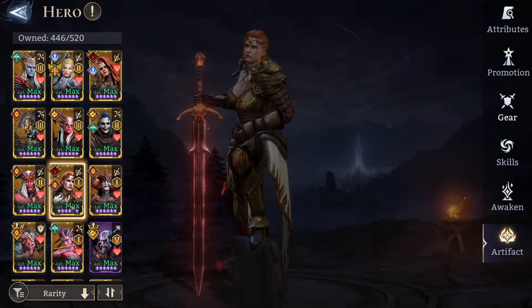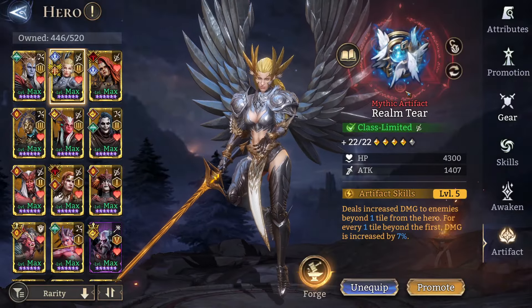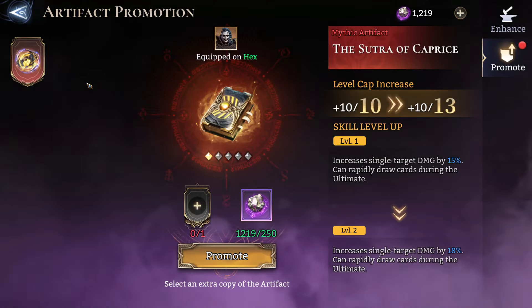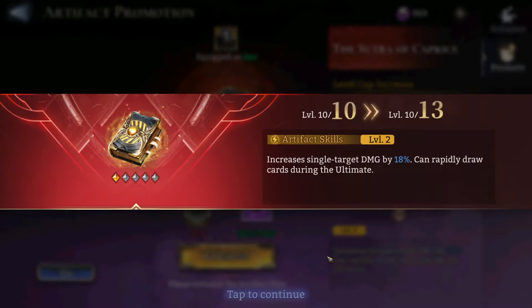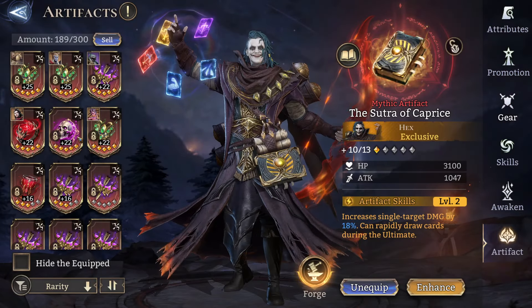The one I'm building was on Valkyra — yeah, this is the one that needs to get maxed up. The Silas artifact, if you see the promotion here, it's going to go from 15 to 18 percent — a three percent increase. It's a no-brainer because this is the best artifact in the game at the moment.